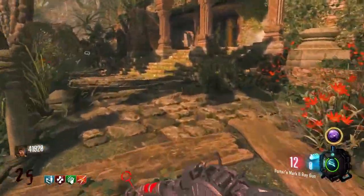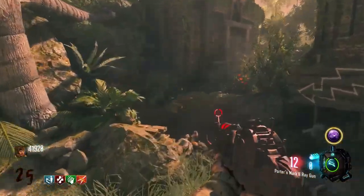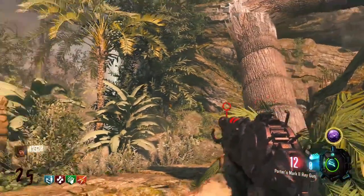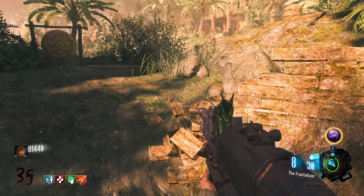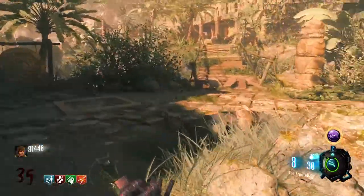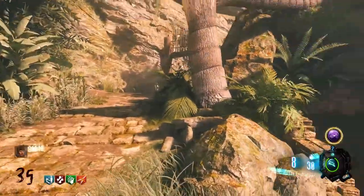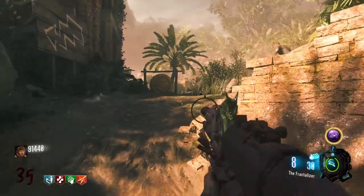That's literally it — you just got to camp there. Note that the monkeys can steal your drops, which can actually be useful if you get a bad drop like a Carpenter. You can let the monkey pick it up and wait for it to change to a max ammo, then kill the monkey and pick up your max ammo. I wasn't very good at doing that, to be honest — I kept forgetting and just picking up the drops as soon as they spawned. But if you're able to do that, you can.